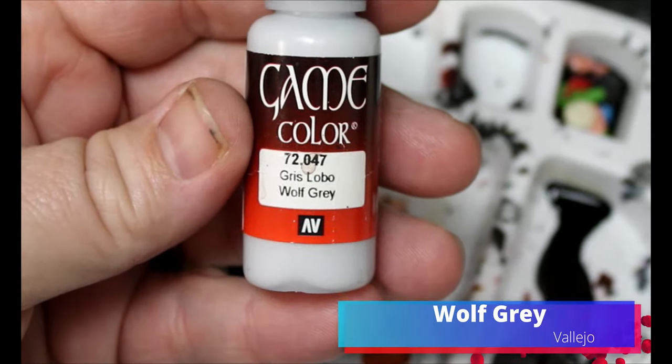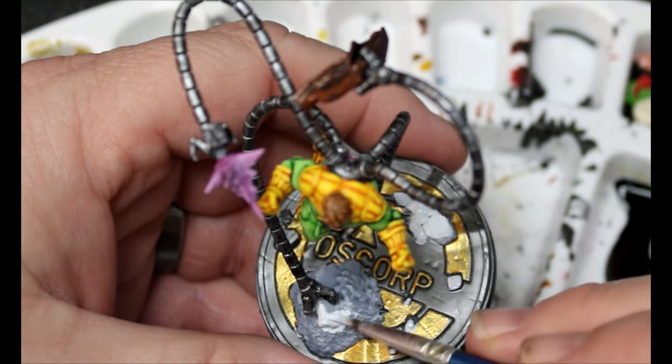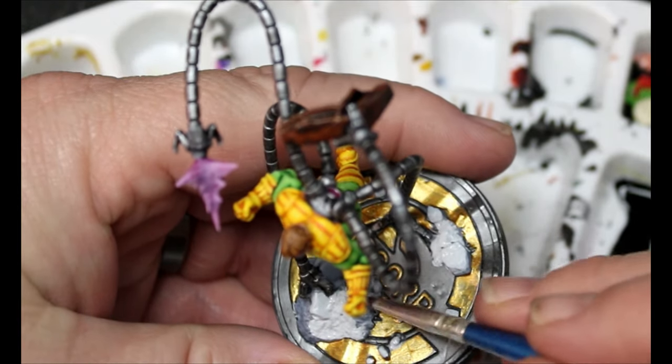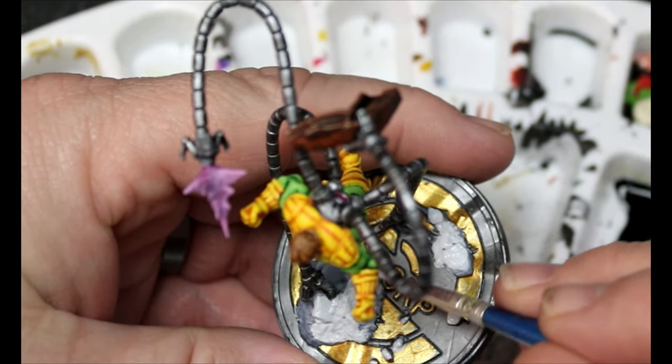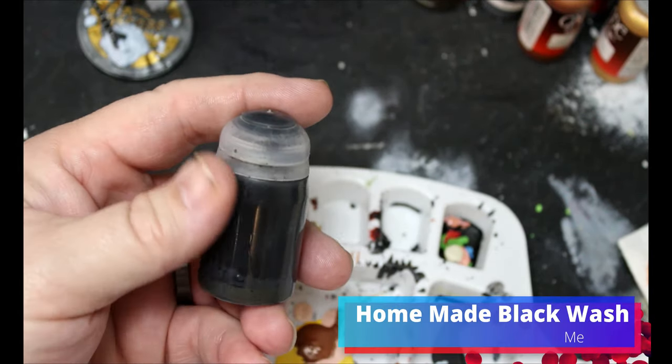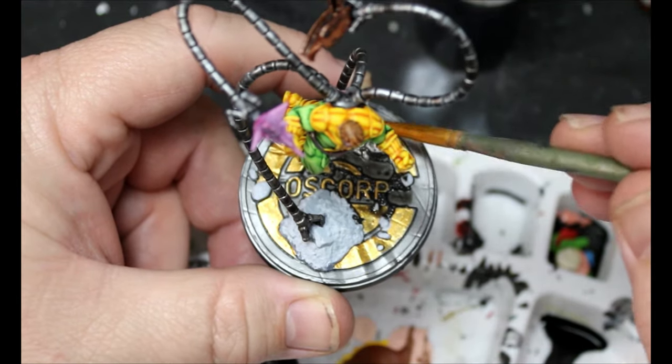We're going to take some wolf gray, and this is going to go on all the rubble and stones all over his base. Then we're going to take a black wash that is homemade, and this is going all over the base and the stones that we just did.